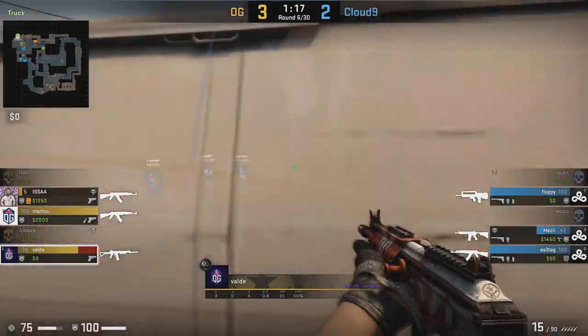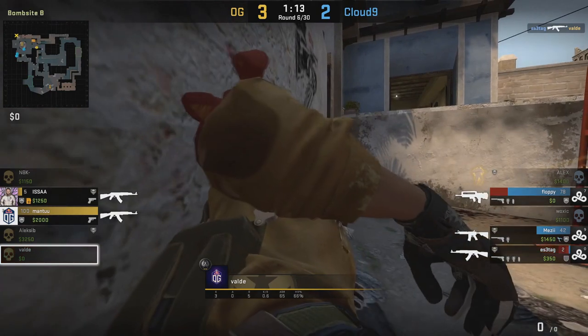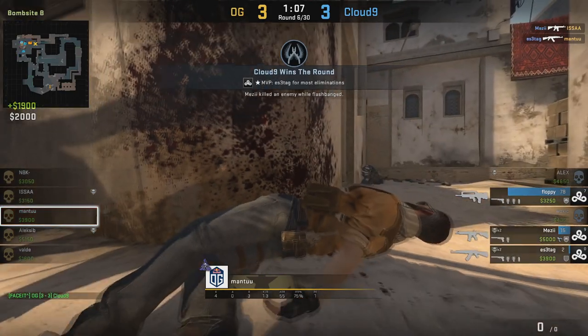This means that OG can't react to the B site quickly enough. They end up trying to push in through short too late and Cloud9 have already rotated over, so OG don't win this round — but Alexi gets into a good position yet again.